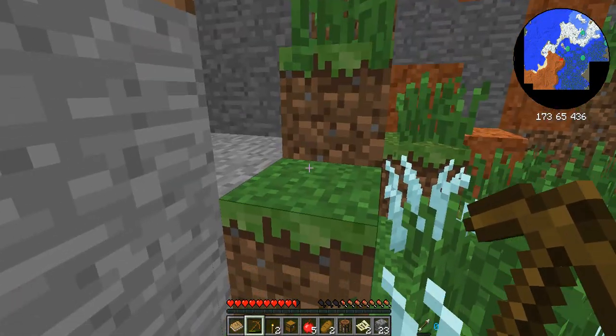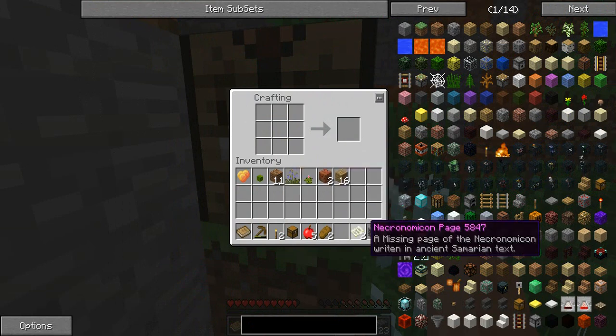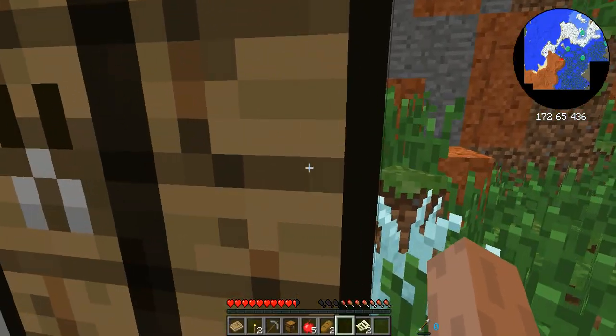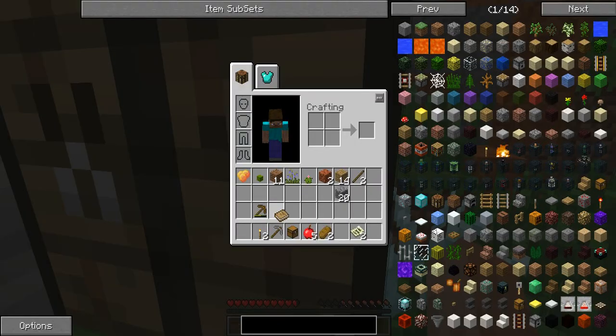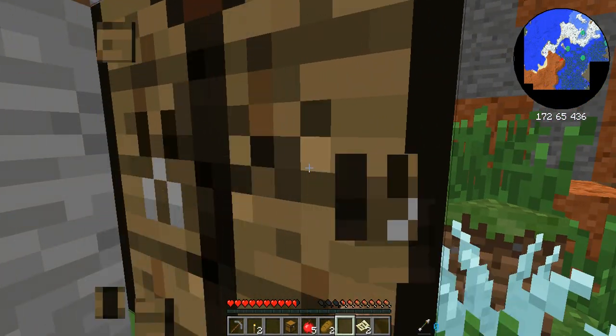Let's build a stone pickaxe and then we can finally start collecting some of these resources we've already found. I remember what Captain Sparkles was saying about the surface diamonds, so hopefully we'll be able to find some of those.